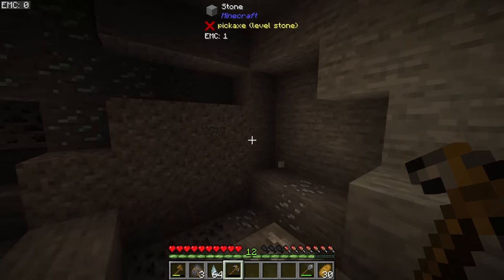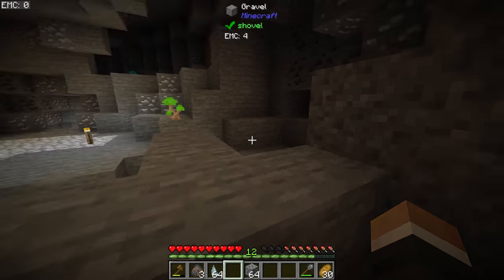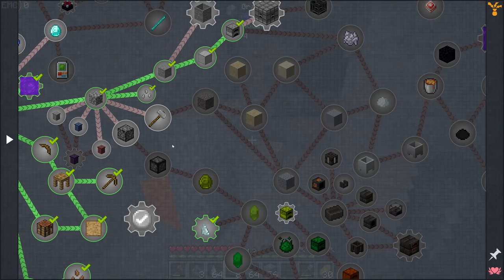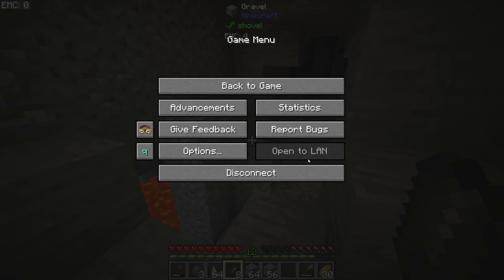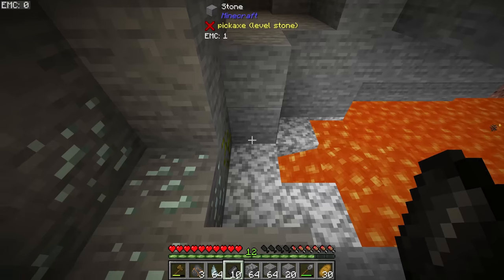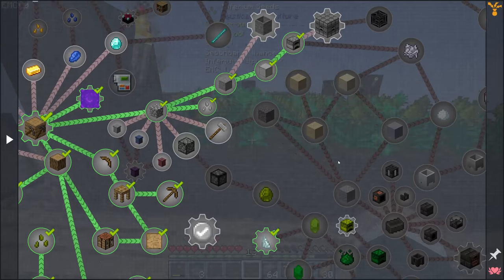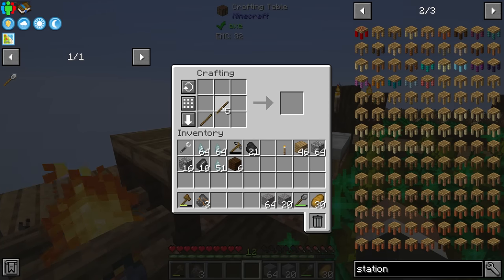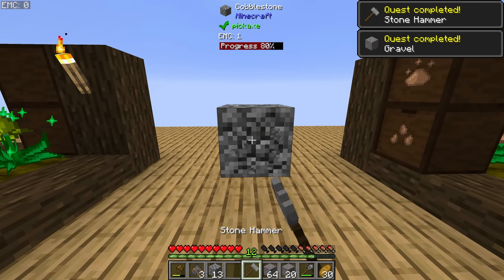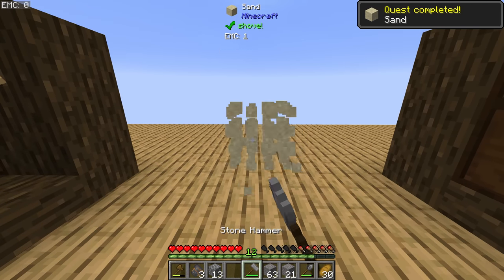We've now actually broken our Tinker's pickaxe, but the good news is it's repairable at the Tinker's station. I'll grab this gravel while I'm here — if we're going to build a Tinker's smeltery, we need both gravel and sand, and getting gravel from the mining dimension is much faster than hammering cobblestone into gravel repeatedly. The stone hammer can turn cobblestone into gravel, and then gravel into sand.